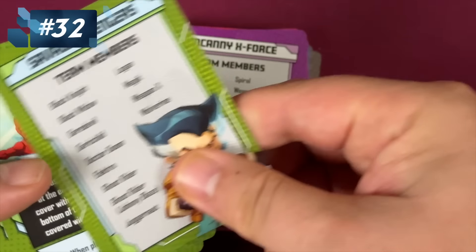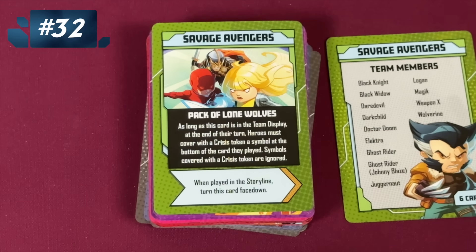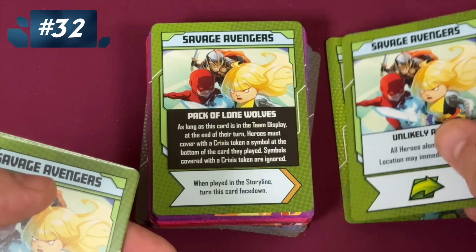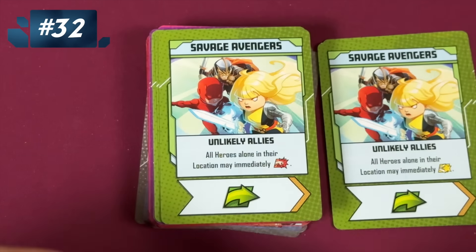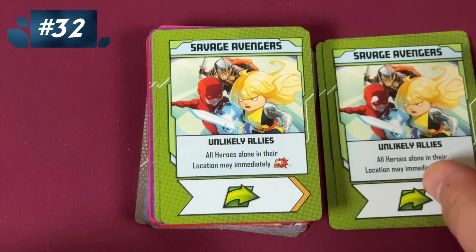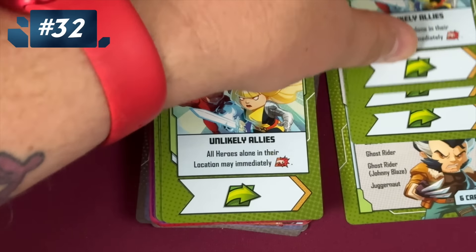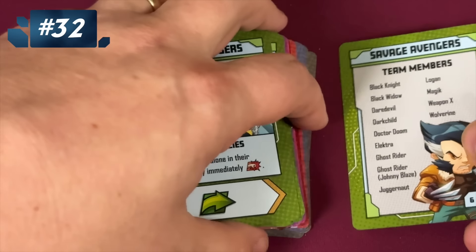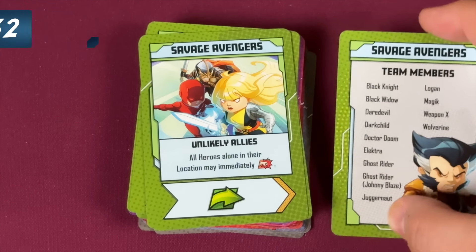Then we have the Savage Avengers. Their negative is: as long as this card is in the team display, heroes must cover with a crisis token a symbol at the bottom of the card they play — so you're canceling one symbol from each one. That's pretty terrible. But everyone who's alone in their location gets free actions, which could be really powerful. Not to mention they're all moves at the bottom. So I kind of like the Savage Avengers for that, even though it's kind of the opposite of what a team should be.